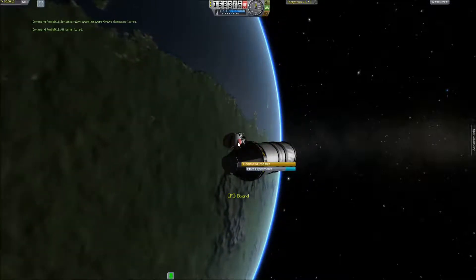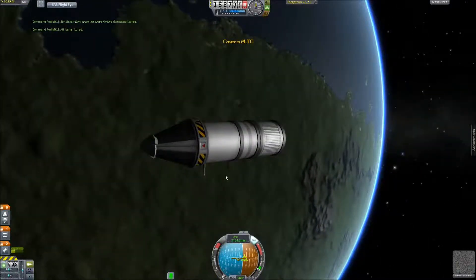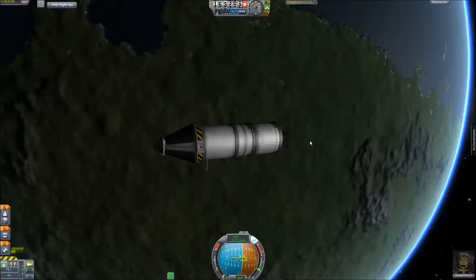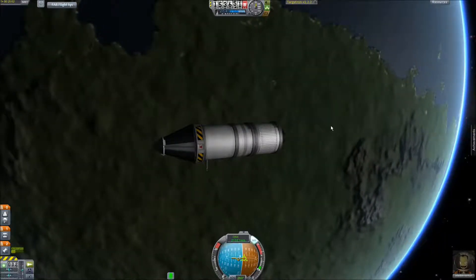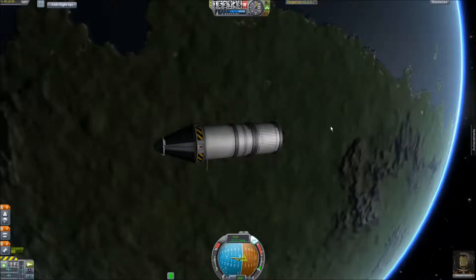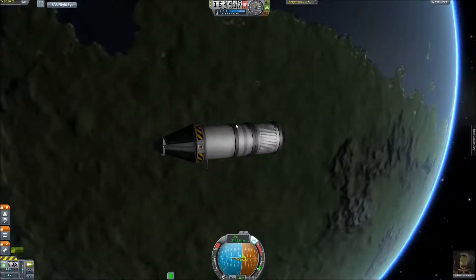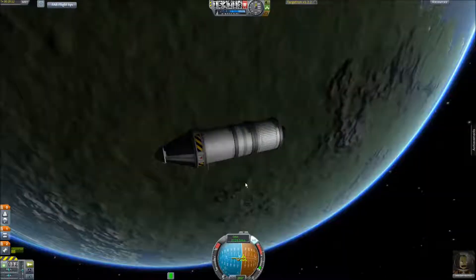Alright, store. Now we need to do the desert, and that should be good enough. Then we come back around and land in one of the oceans beside Kerbin — one of the Kerbalian oceans, which is what things from Kerbin are called. Like, he is a Kerbin citizen. His race is Kerbin, just to let you know.